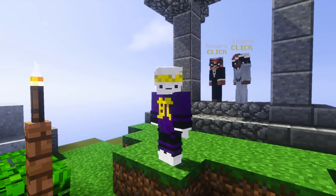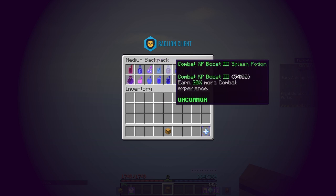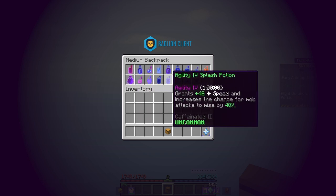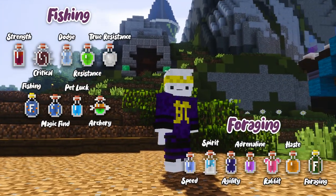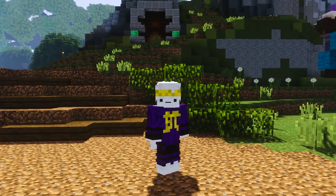Alright, so what does a god pot splash actually look like? This here is probably the most common splash set that you'll find out there. Obviously the choices for XP boosts, as well as some potions such as true resistance, are optional, but with these potions you will have a good time grinding for almost anything you would want. Since there is a large variety of sets, here are some other sets that could be of interest if you don't want to include every single potion in every splash, or if you want to only splash for certain situations.